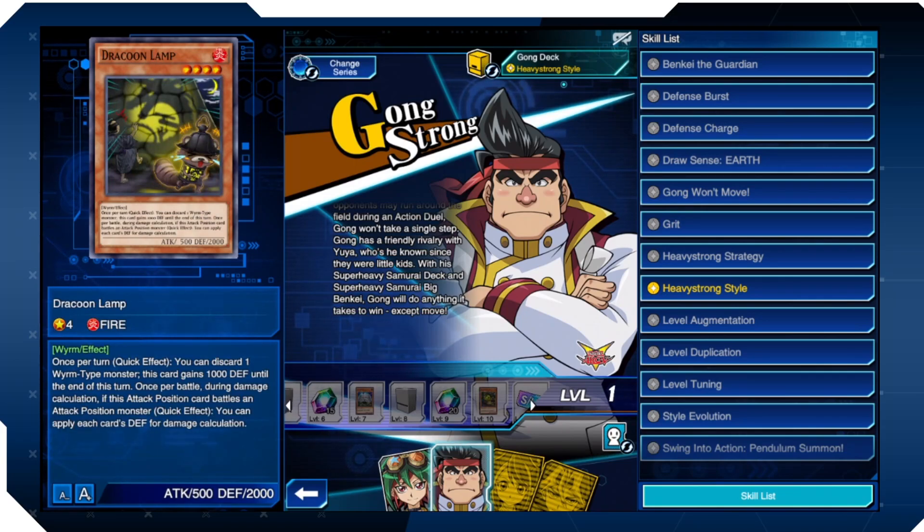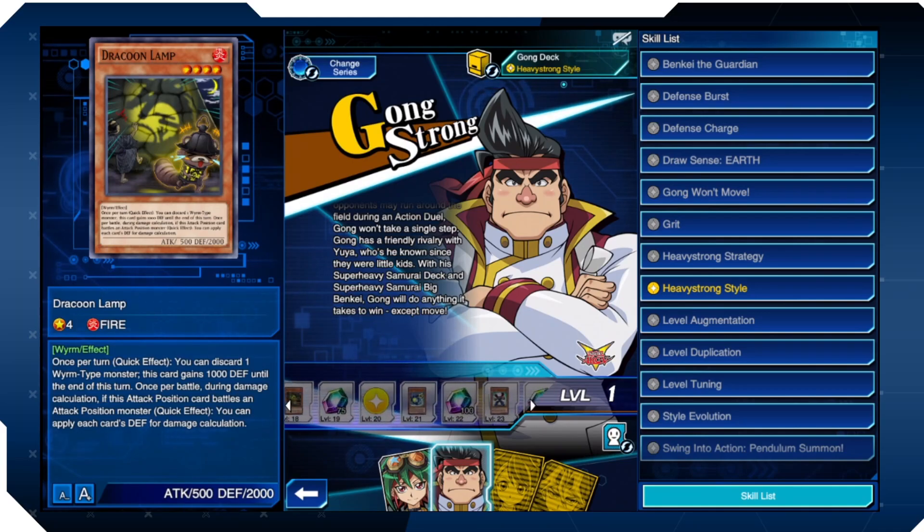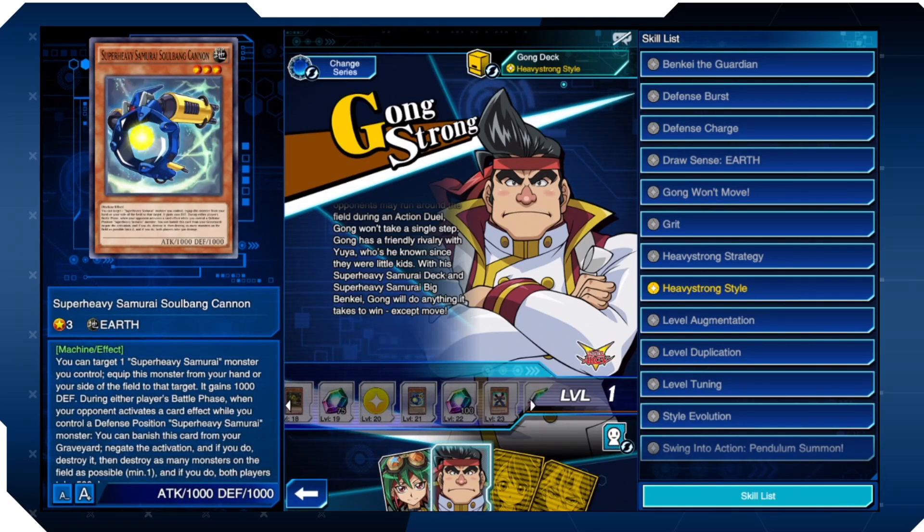Drake Green Lamp — Level 4 Fire Worm. Once per turn, quick effect: you can discard one Worm-type monster and this card gains 1000 defense until end of turn. Once per battle during damage calculation, if this card battles in attack position, quick effect: you can apply each card's defense for damage calculation. These are his level-up rewards — very strange. This card isn't great, and then there's another Magnet and another Mono Wato. Strange monsters to give us.